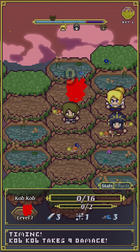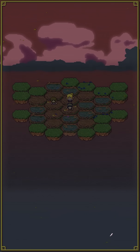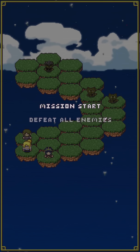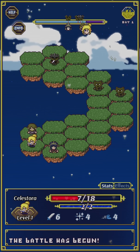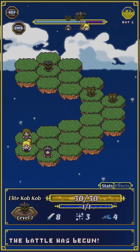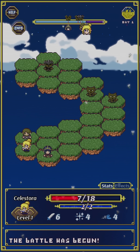Now, if we keep going, it's suddenly nighttime and there's a much stronger enemy here. We are not healed — Solastora has seven HP. Look at this enemy's attack power: eight. If he hits her and she doesn't perfect-defend, she just dies in one hit. Yeah, it gets crazy. These are just some of the first levels, and I've shown you how they can go whether you're playing well or rushing forward carelessly.